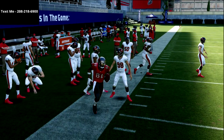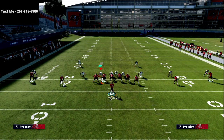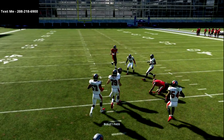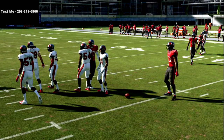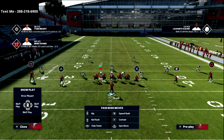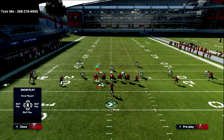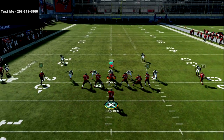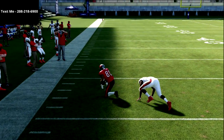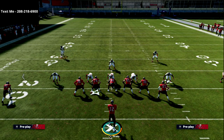Everything else they do is going to leave the dig vulnerable. You simply pass-lead it down and you're going to get a completion almost every single time if they blitz you and there's no yellow zone in that field. The other thing I really like about this play is the corner routes — most of the time the corner is going to be open regardless. The defender gets sucked inside nearly every time, so you can almost always throw this corner route to Brown.